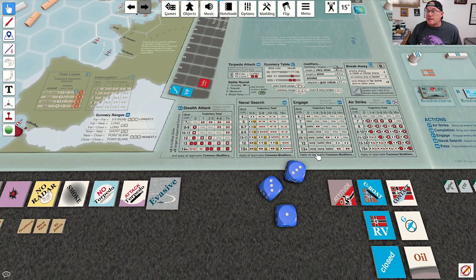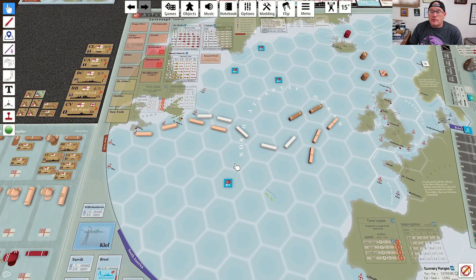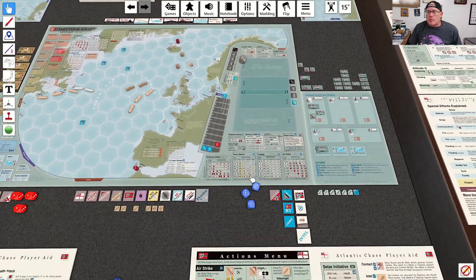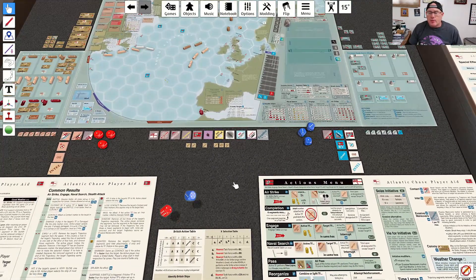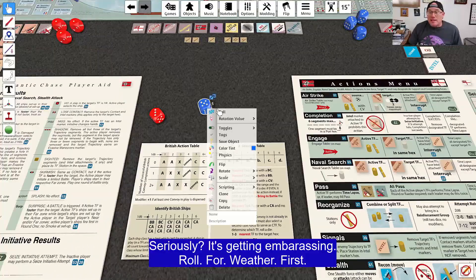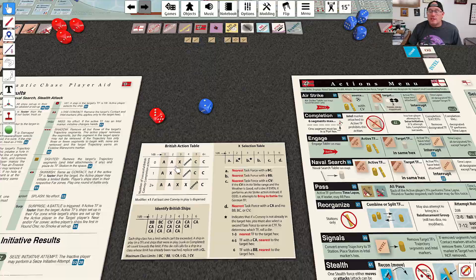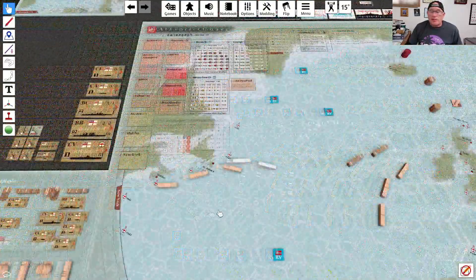Should have stayed on the five side. We get a six which is a shadow result. We'll time lapse and then the British will attempt to seize initiative with a plus one. With an eight plus one the British do in fact seize initiative. Rolling for the British action, they get a two — which is an airstrike. So they are going to be launching an airstrike.